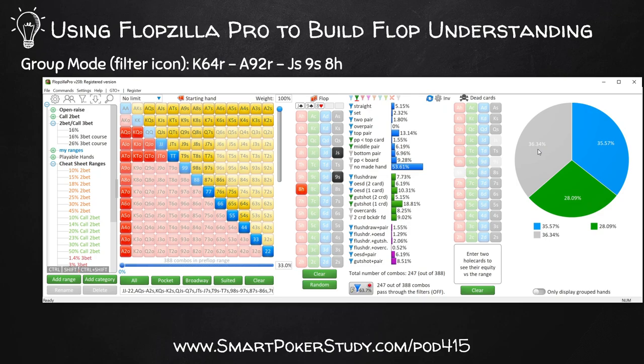You can see how just a couple minutes of work with one range and three different boards informs our understanding of how ranges interact with flops. We already know two pretty decent flops to be bluffing on: the king-6-4 rainbow and the ace-9-deuce rainbow. But let's get to a little bit more practice.